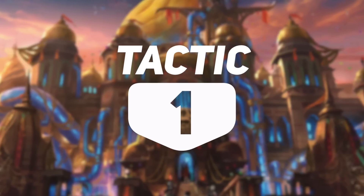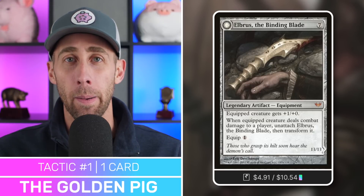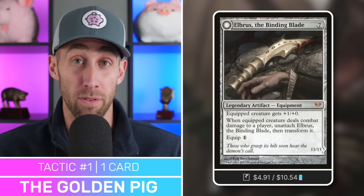Tactic number one is going to be the golden pig of this deck — the number one card out of 99. The golden pig is Elbrus, the Binding Blade. This is our secret commander — a piece of equipment that has a secret of its own. A legendary artifact equipment that costs seven mana — a massive, very expensive little blade. The equipped creature gets plus one, plus zero. It only costs one to equip. When an equipped creature deals combat damage to a player, unattach Elbrus the Binding Blade, then transform it.